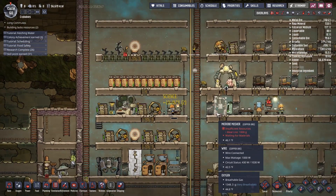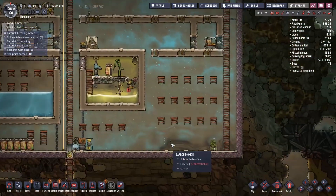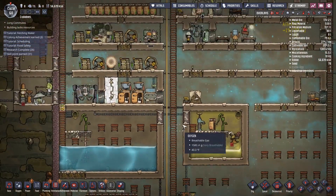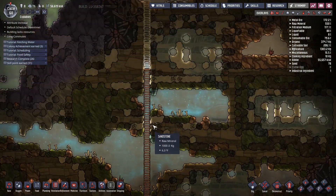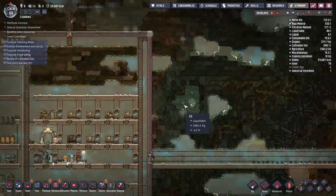The batteries aren't looking nearly as bad as they were — our power situation's kind of okay. Will polluted water turn into regular steam if heated? Yes — there are some interesting techniques with that.